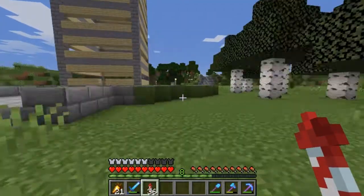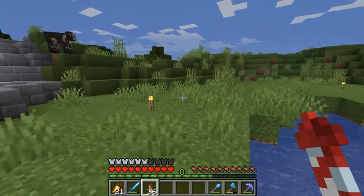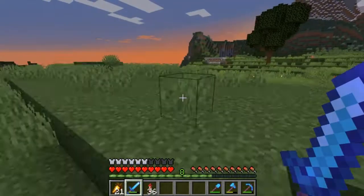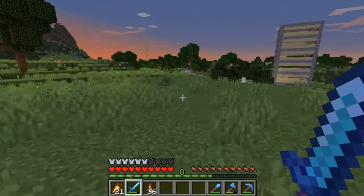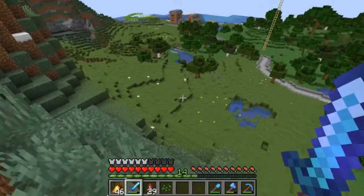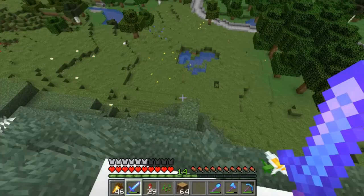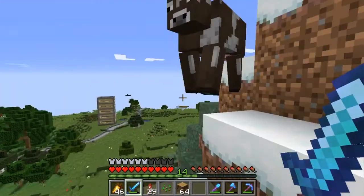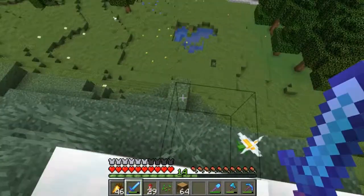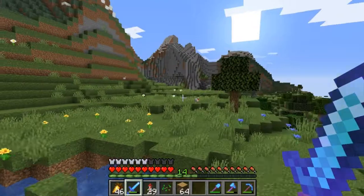That was just something I wanted to do — it's not really necessary at the moment, but I will be needing ice at some point. Now I have to go find a place for the warehouse storage system. I was going to put it way over by my base, but since I have shulker boxes now, I can just put it wherever and it will still be pretty easy to move everything around.